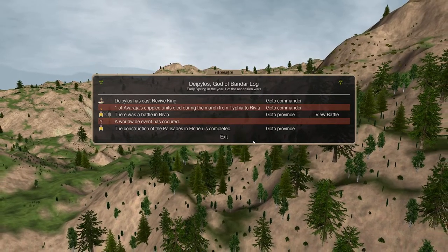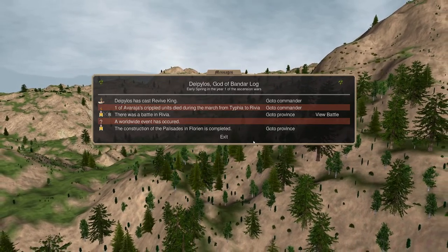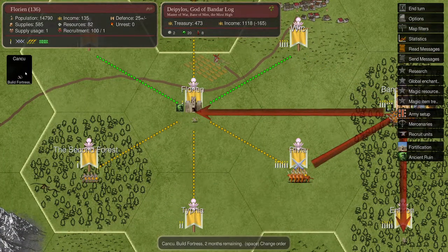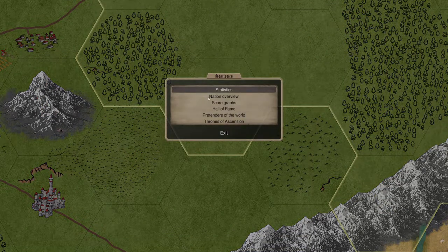Welcome back to Dominions 5. We have a new palisade in Florian - that's our second Bandarlog fortress - and Florian right over here we're expanding on it as well. Last time we went into statistics and they are lizards; I don't think I actually looked at them, but if you go to statistics...